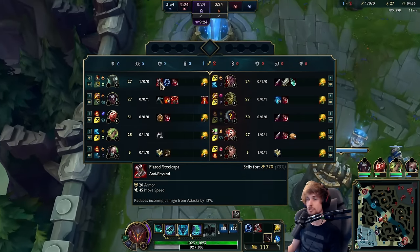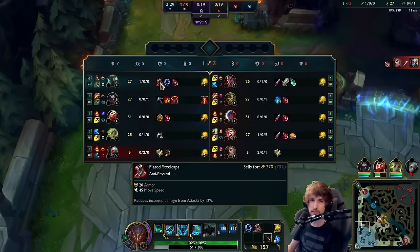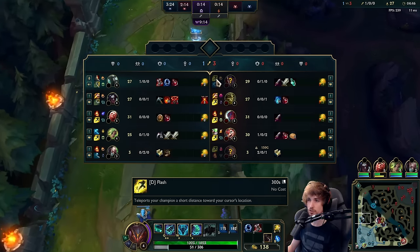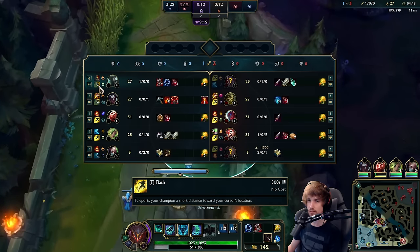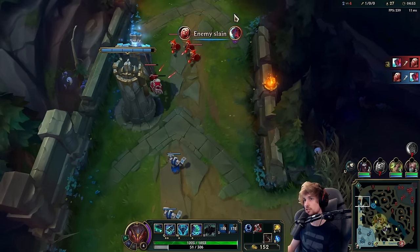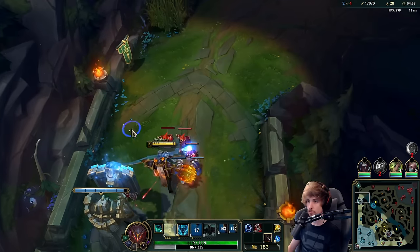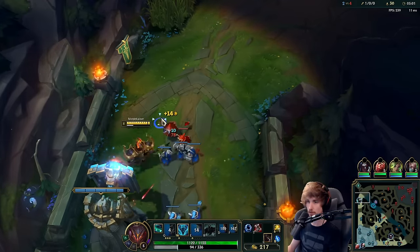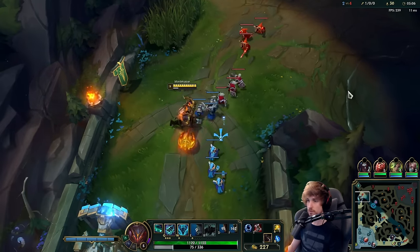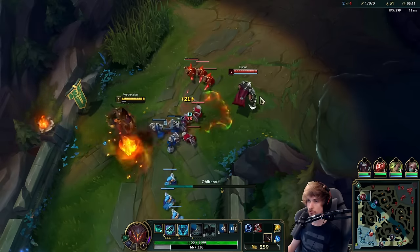Something I don't typically do but I'll do now is go Steel Caps very early into a Darius. The reason is he's running Ghost and Flash where I only have Ignite and Flash, meaning he has two spells to chase me down. Going Steel Caps early gives me more movement speed to maintain my position so I don't get all-in'd. I'm not doing it for the armor - just so I can kite away from him.